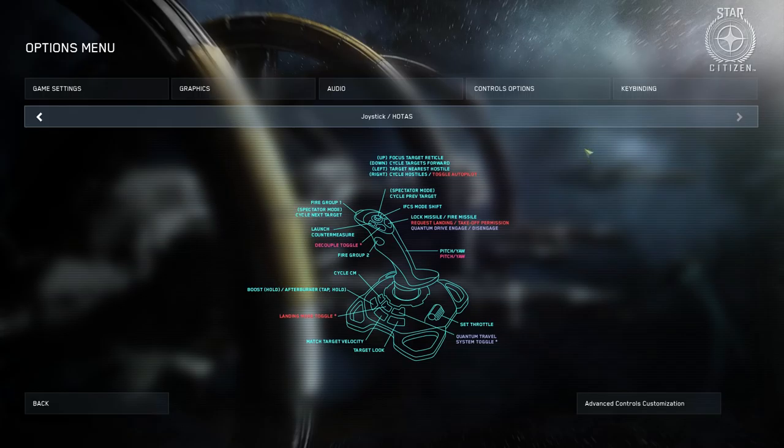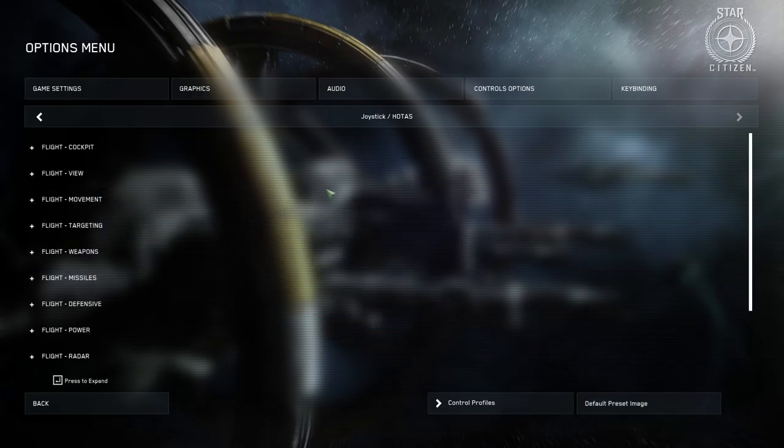From the main menu, go to the Options button and then select Keybindings. At this screen you have the detailed layout for the default settings for mouse and keyboard, which is the most popular setup right now. You can use the arrows to scroll right to see the default loadout for the gamepad and then for a joystick. These are just the defaults, so you'll probably want to make them your own. To do that, click the button in the lower right-hand corner called Advanced Controls Customization.